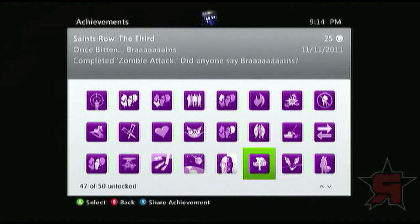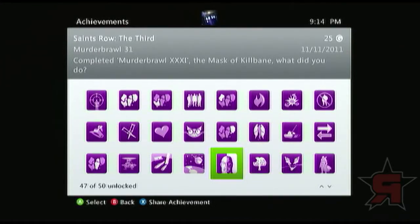Once Bitten — complete the Zombie Attack. That's another plotline one. Actually, a lot of the achievements on here are plotline related, making this one of the easiest achievement lists to follow. Completed Murder Brawl — you pretty much make a decision when you go to confront Kilbane at Murder Brawl. One will get you either a cool mask and respect, or the other will get you an unlockable melee move. I haven't actually unlocked that one yet — I'm gonna do it with my new character.